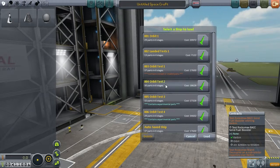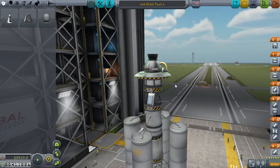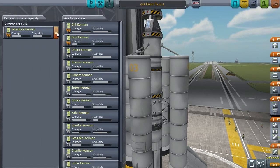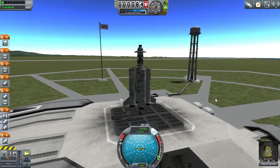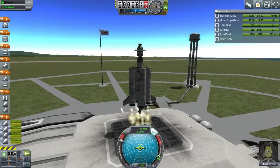Orbit test number two was the most lucrative — testing the poodle engine. I'm going to go ahead and get this out on the launch pad, but this is all going to be sped-up footage until we get into orbit and do the actual test. Let's go ahead and grab Ed Bart — give these new guys some experience in space. SAS on, throttle full. 3, 2, 1 — liftoff. I will see you guys in orbit.